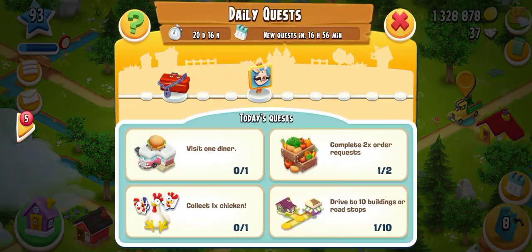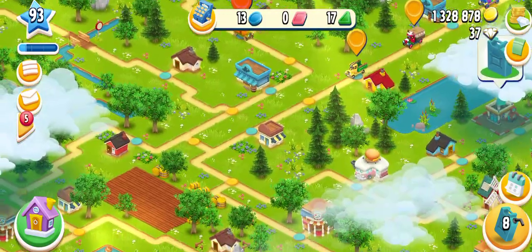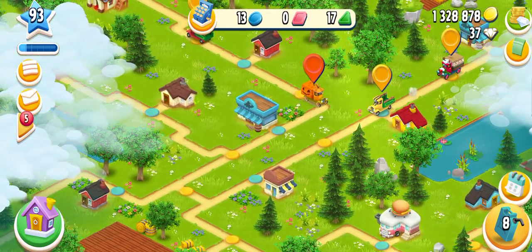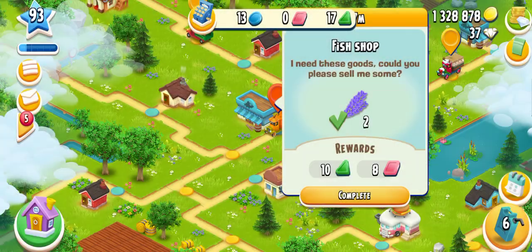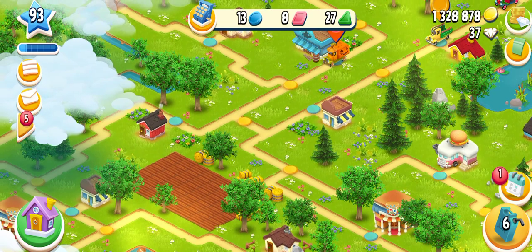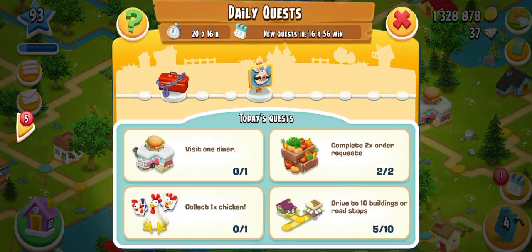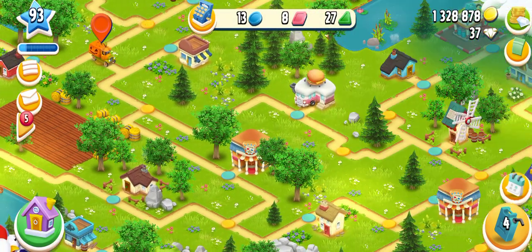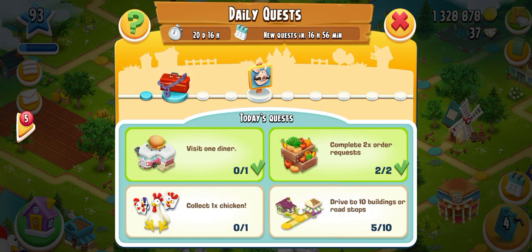Let me check out the diner — we need to go towards the diner to complete our daily goals. These are the daily quests, or daily goals as we can call them. You need to complete these and you will get extra rewards from the upper line.